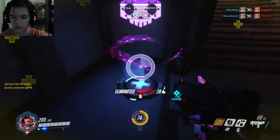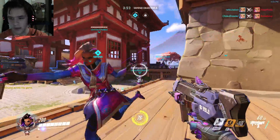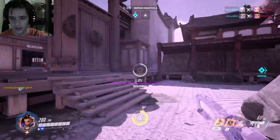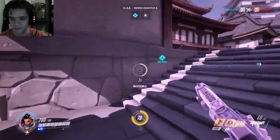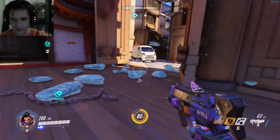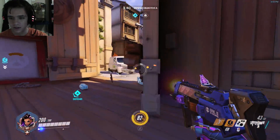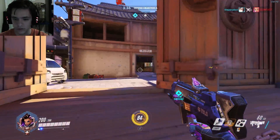This is just more like my personal healing station because I can just keep going back there for health, and I've got like 10 seconds to go do whatever I need to do. I don't know if Mei is like a counter to Sombra — is that why she's on me? We can see that little indicator there — that's an enemy, so we know there's going to be a Sombra there at some point.